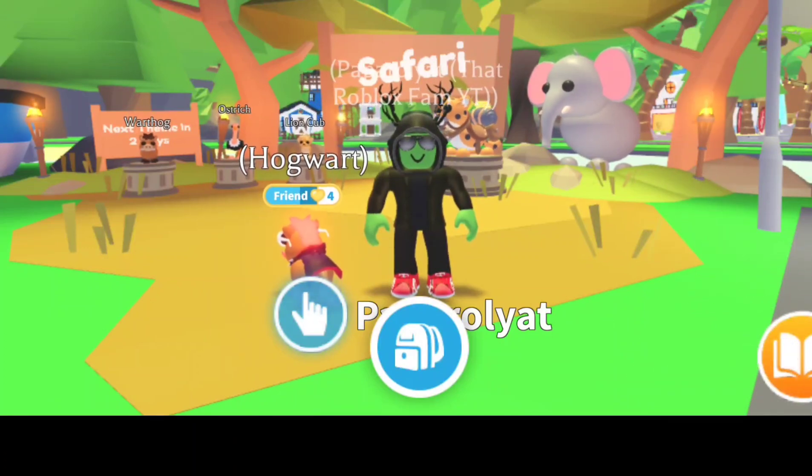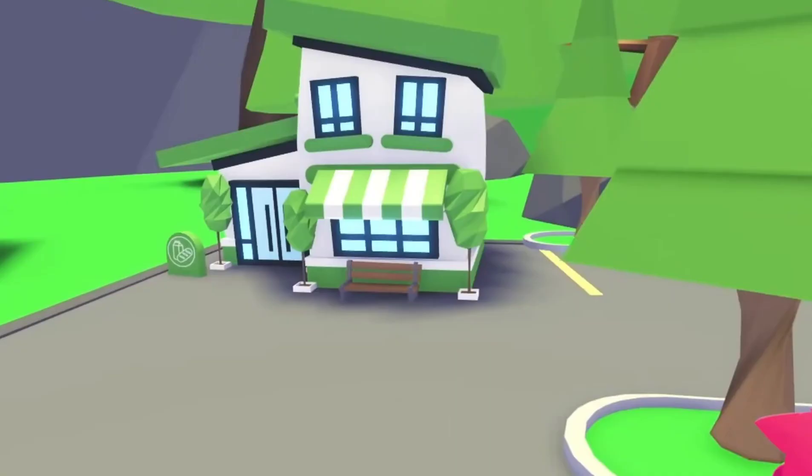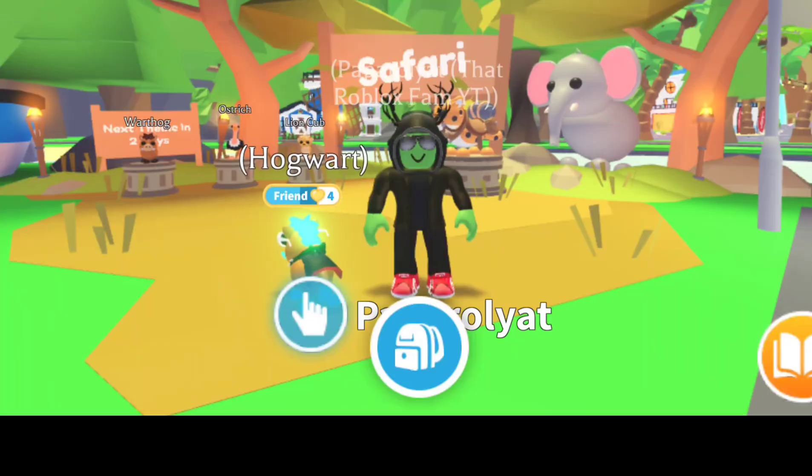It is a triple update in Adopt Me this week. We're also getting a supermarket, and if you go into the supermarket you can also access where the old shop used to be to get the Ladybugs. There will be a hidden fridge in the back, and you can still get to the old shop there to get your Ladybugs. You can also get a brand new shopping cart stroller for 400 bucks.